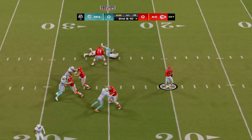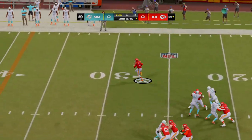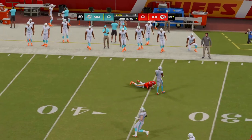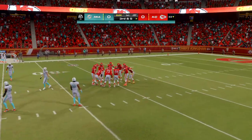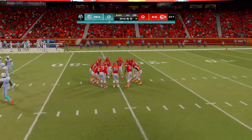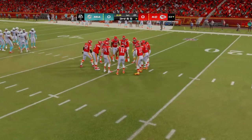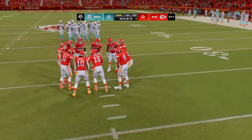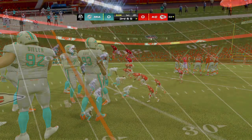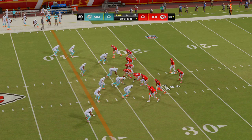Mahomes to throw — he steps away and slides to a halt, still a little shy of the first down marker, picking up five. He smartly wanted to avoid forcing anything downfield because nothing appeared to be open — a nice harmless slide to avoid the big hit, and he gets a small gain.